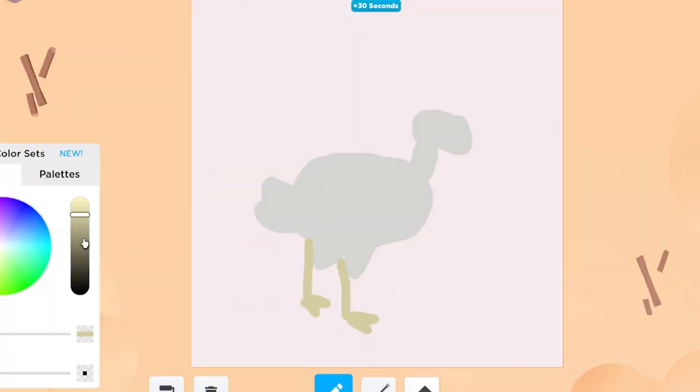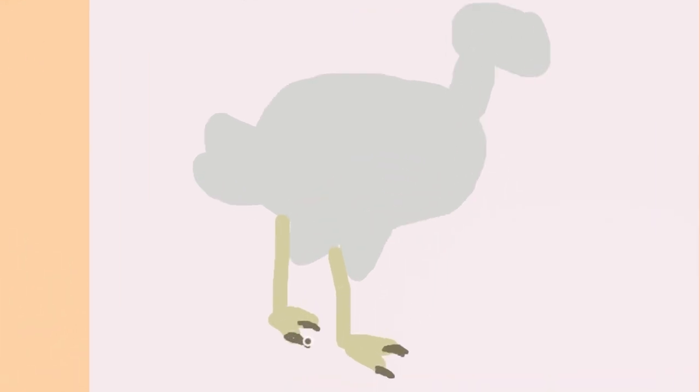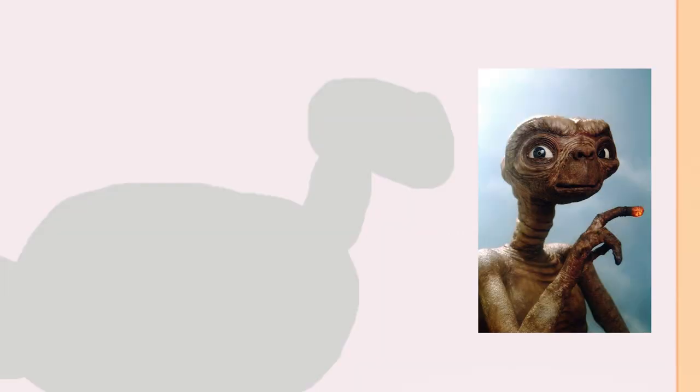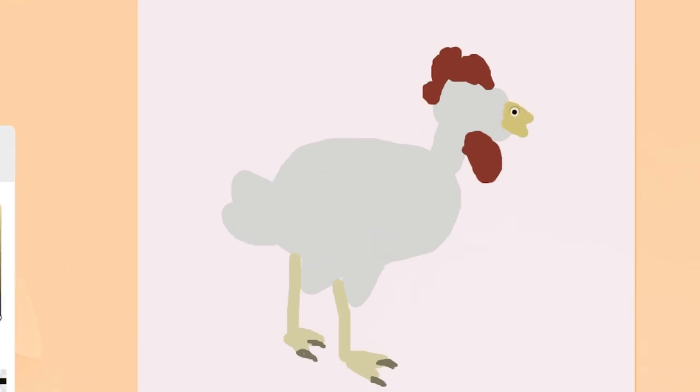Are the feet too long? Don't they have like nasty, long, grimy talons? Oh, nevermind, I'm not even going to do that. Maybe if I just did it a little smaller. Should I give him toes or is that too much? No, you know what, I'm going to do it. And then I know they have like the red dangly thing that comes out of their neck — that's what I remember. And then it has like a beak. That's it, right? Okay, it's not that bad.